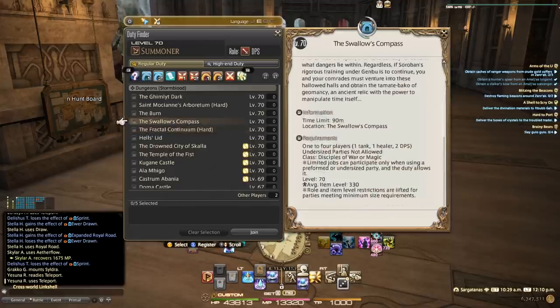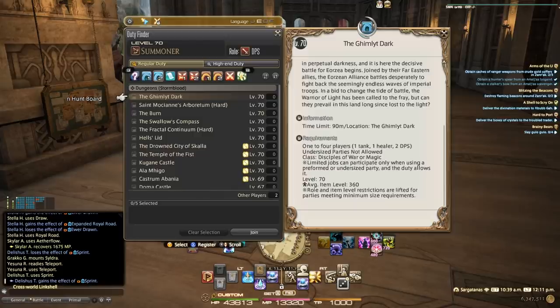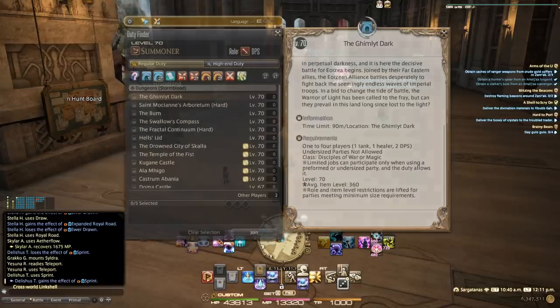Both Hell's Lid and The Fractal Continuum Hard require 310 to enter. The Swallow's Compass is a bit different — it's on its own and has gear at item level 345, requiring 330 to run. Then we have The Burn and Saint Mocianne's Arboretum, which require 340 to get in and drop item level 355 gear. Finally, The Ghimlyt Dark drops 375 gear and requires at least 360 to enter — helping you fill in holes between your tome gear.